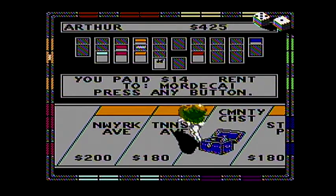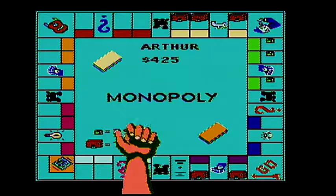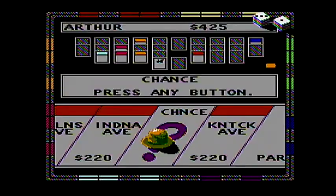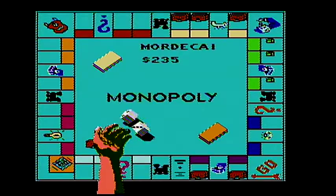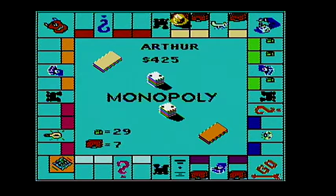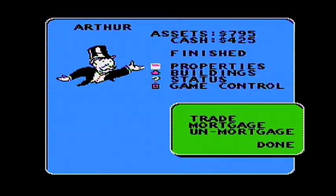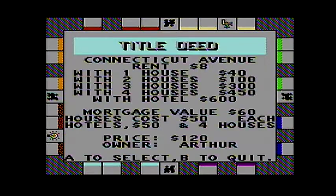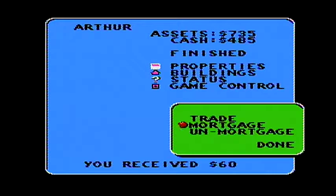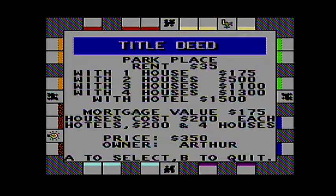Hop on over. Seven to Arthur. Does he really need to get out of jail free card? I don't think so. There we go — he can't afford it but he has to mortgage a lot of properties. So Arthur could be eliminated in the next roll.